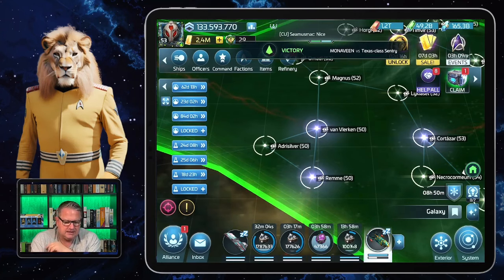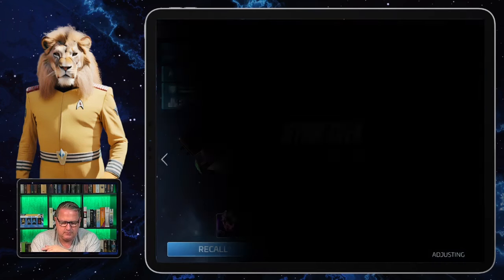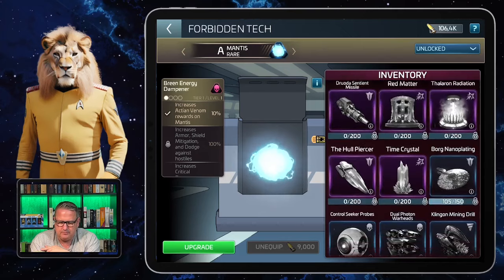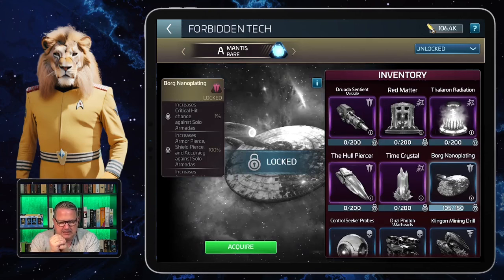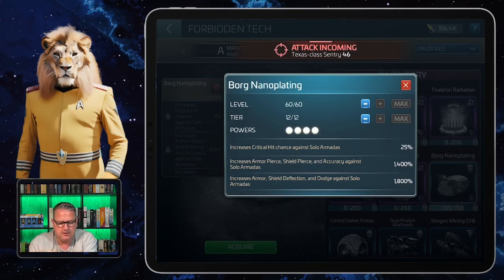Let's have a quick look at the Borg nano plating. For this we just go to one ship section with the forbidden tech, and there we have the Borg nano plating. It's a rare forbidden tech — it's still locked of course — but we can still have a look at what it's doing, and how to get it we'll talk about in a second.